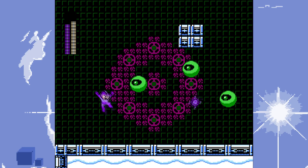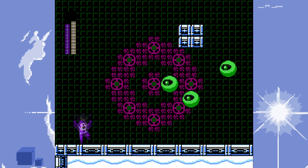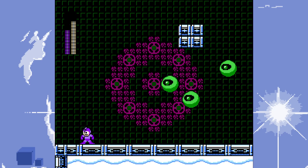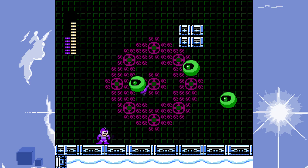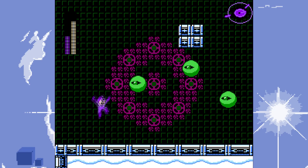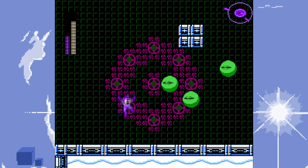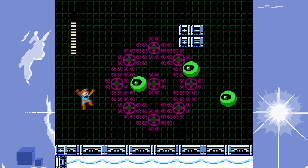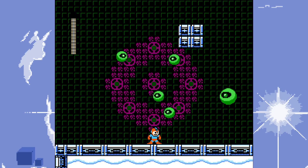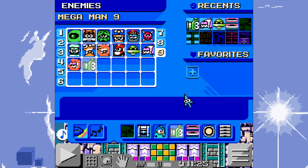We got the black hole thingy that can be guided. It goes through — interesting. We got this one too. Let's go for the second part. I guess I kind of showcased the enemies from Mega Man 8.